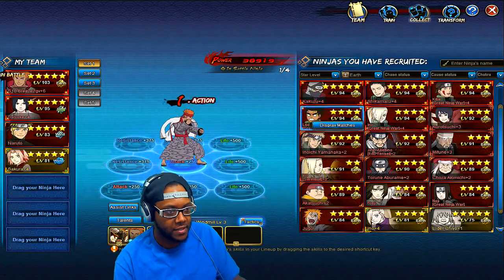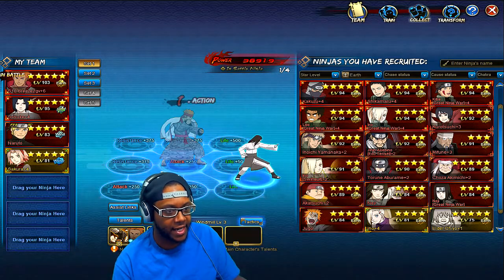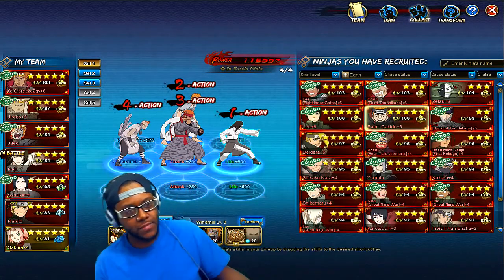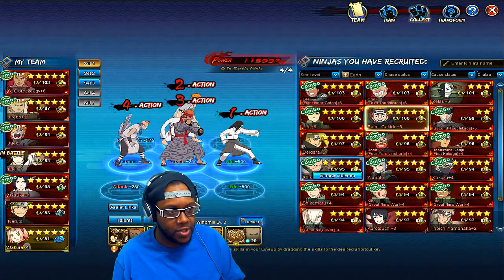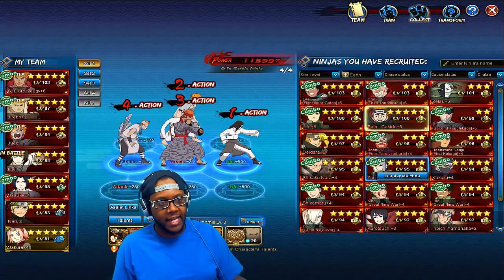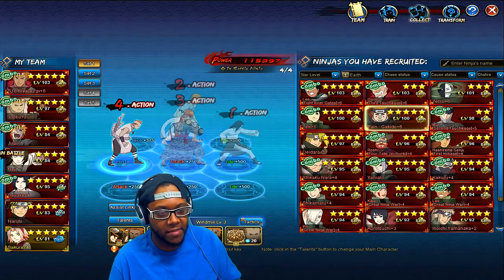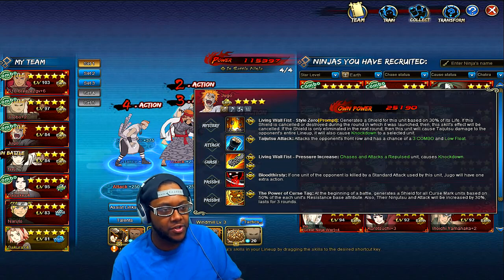Another earth team you can use has Neji, Jugo, and Drobo. The team showcase on my channel uses Yamato in that spot, but Drobo works as well. Yamato is better for late game and helps with chasing, but if you can't get Yamato since he's mid-game, use Drobo as a replacement since he's early game and easy to get.